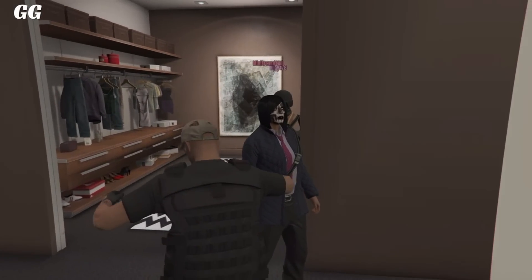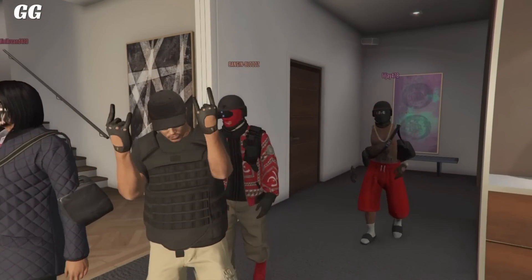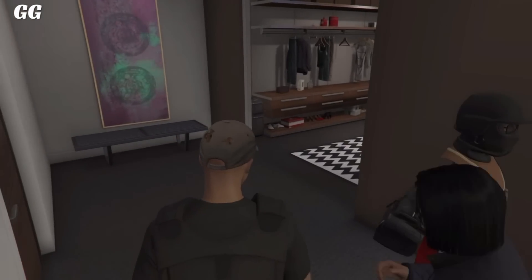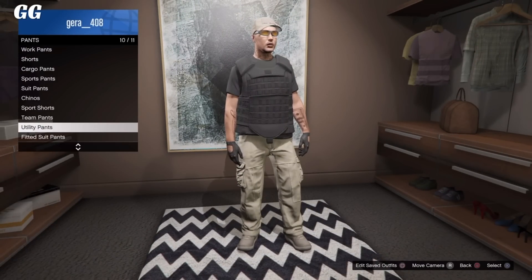Before you resave it, simply change the pants, the shoes, the hat, and all those things so the outfit won't erase once you swap sessions or die. Switch as many things on the outfit as you can. It's very easy and you can make some pretty unique outfits if you combine this with the hat and mask glitch, the telescope, the duffel bag, the flight suit, and all those other glitches.